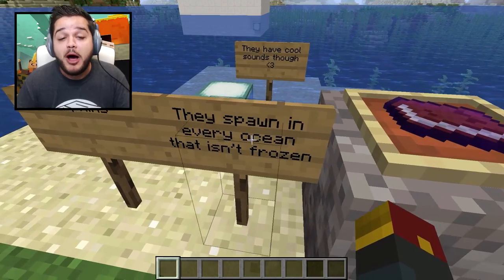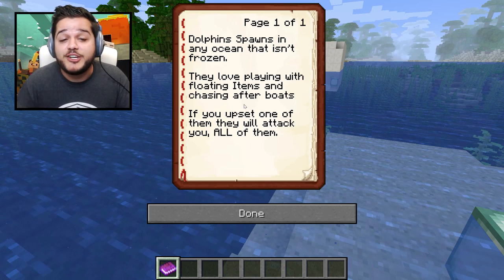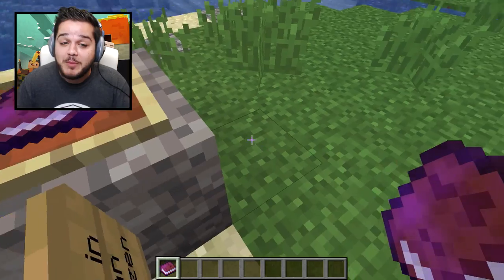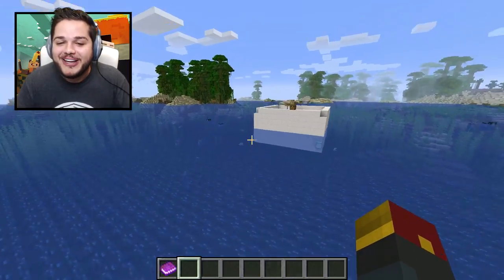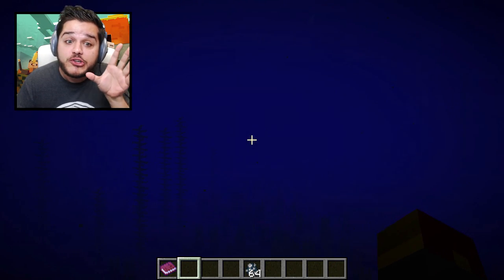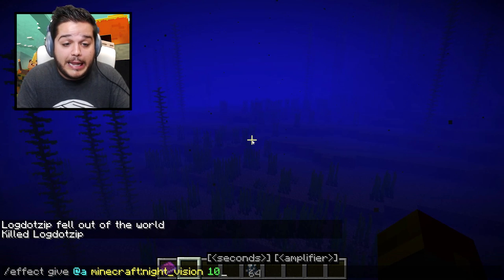First up, the dolphins. They spawn in every ocean that isn't frozen — we got a nice little book here that explains more. Dolphins love playing with floating items and chasing after boats. And if you upset one of them, they're all going to attack you. So what we're going to do is spawn in a couple of them — they have cool sounds too. We've got a spawn egg right here. If you want to see better in oceans, all you have to do is type in the water breathing and night vision effects — now you can see everything underwater a lot better.